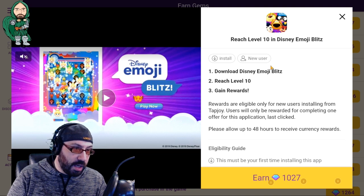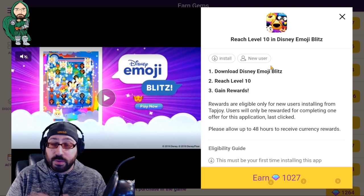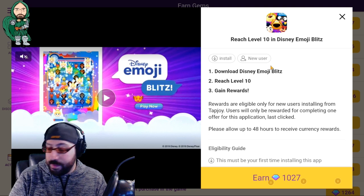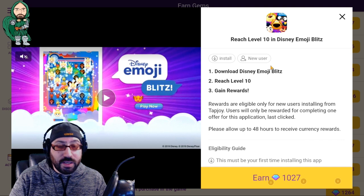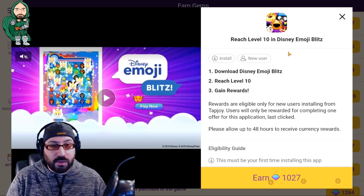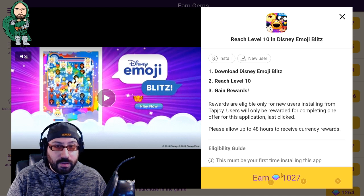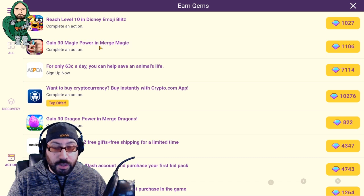The negative is quite obviously you have to play another game to get value in the game you want to play. It's not for everybody, but if you have an abundance of free time, a lot of access to your mobile phone, or you're just that dedicated to getting free gems, a lot of these offers are relatively easy. You click Earn and then Download, as you saw before. For example, Gain 30 Magic Power in Merge Magic — same kind of event.